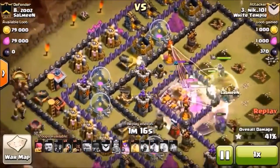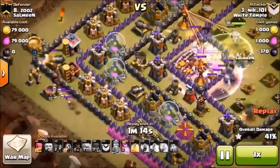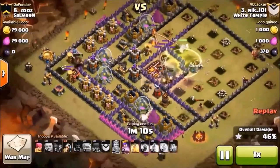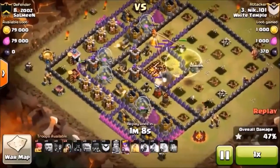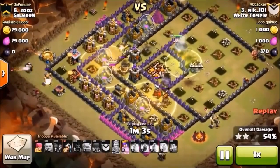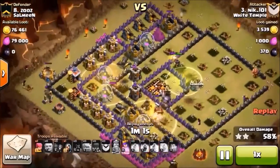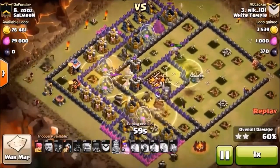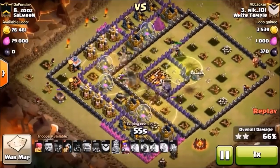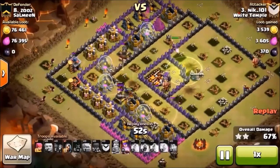Kill squad's done its job — everything's in the core, most everything in the core is dead, town hall's down. Here come the hogs from the southwest, ignoring that cannon for the moment, they're under a heal spell. The archer is still shooting at that golem, and now they're going back to the cannon. There's one wizard tower left.